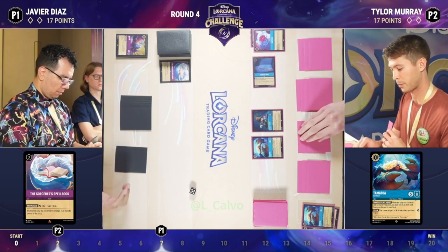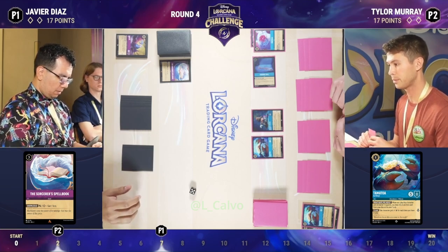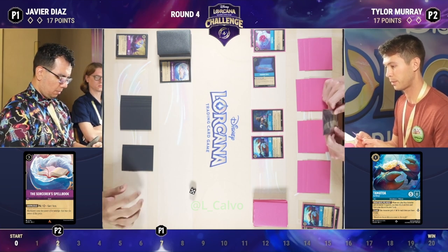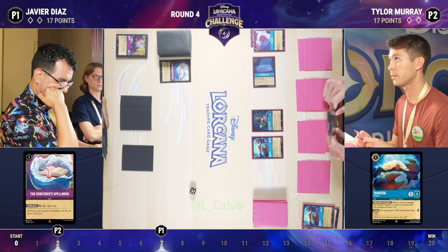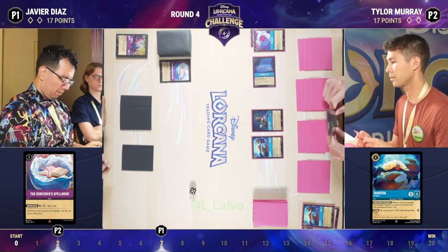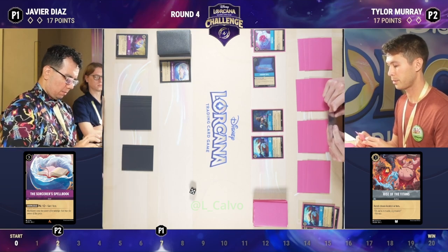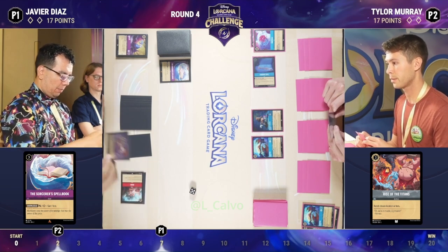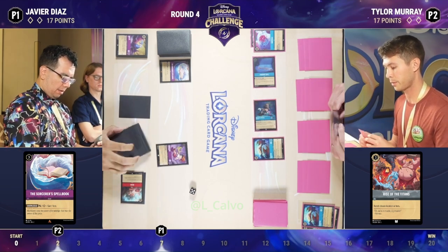What do you think about his choice not to use Rise of the Titans to banish the Sorcerer's Spellbook on Javier's side? I think Tyler would still like to have Rise. The Spellbook isn't all that threatening right now — he would have rather saved Rise for a castle later. But that Rise was the difference between a Tamatoa being on the board and not being on the board. At this point, Tyler would love to have that Tamatoa stick and be able to start pulling back cards from his discard pile.